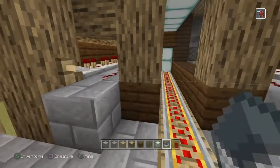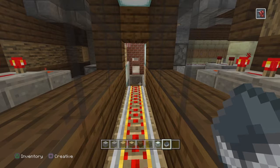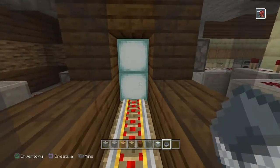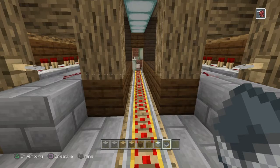So we have a trip wire here. When you go through, it opens up, and then a second line with a lot of repeaters and delays triggers it to close. So it opens up and then it closes.